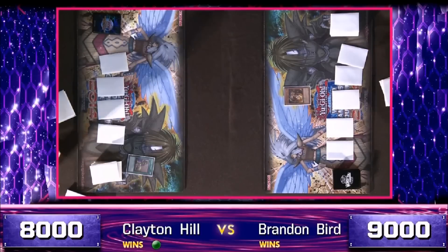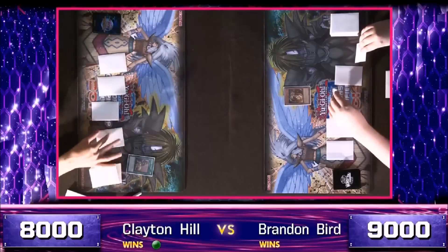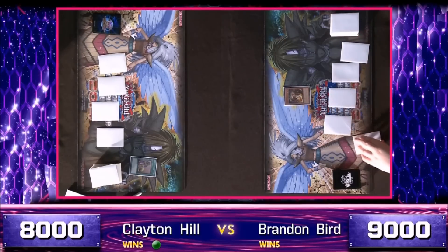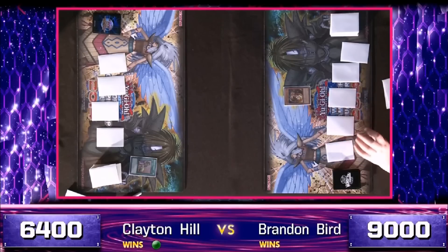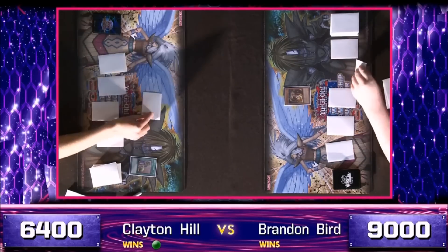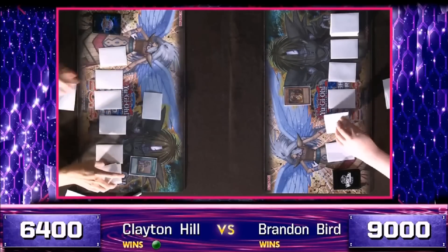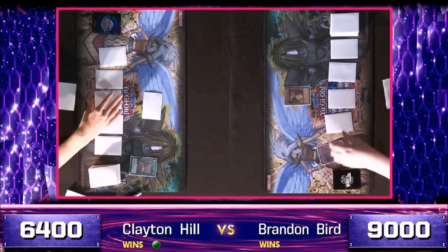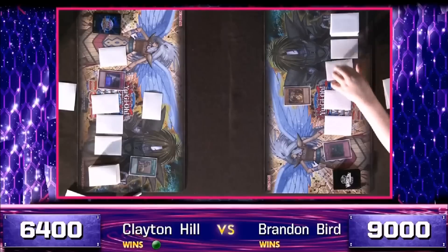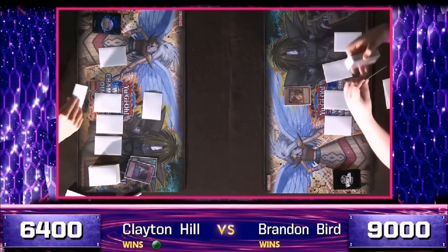Bird's going to go ahead and get some free damage in with Mirmelio. I thought I had seen a Compulsory Evacuation Device down there in that brief moment the cards were shown. If Bird saw that too, then he knows basically nothing can go wrong with Mirmelio and knows to keep poking with it. Hill plays a face-down card. He knows the Acid Trap Hole's there, so that could just be something like Geargia Arsenal.